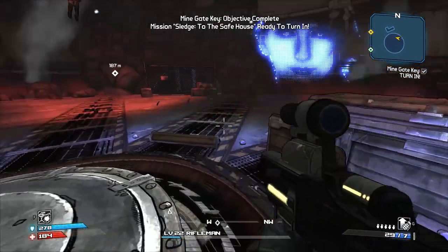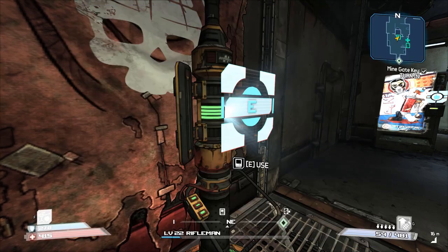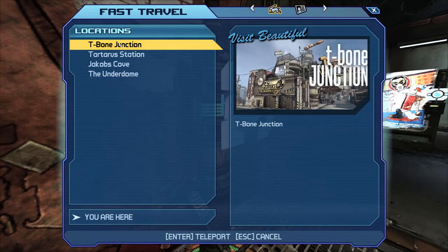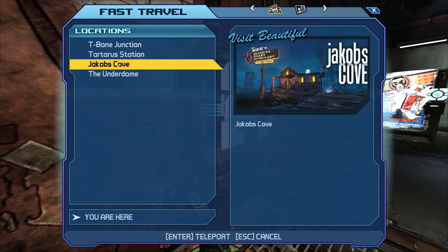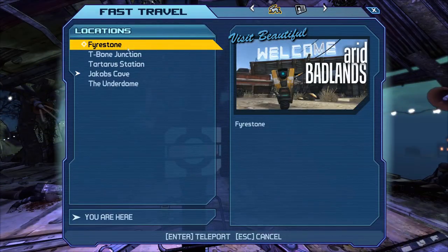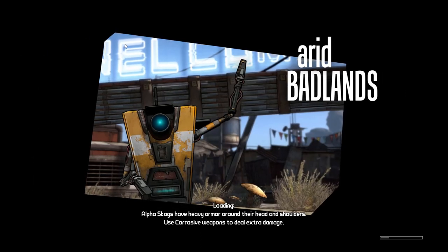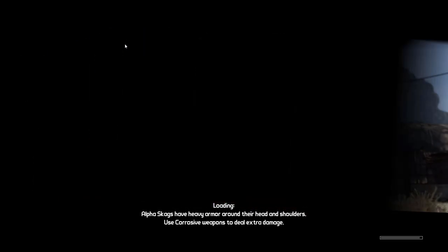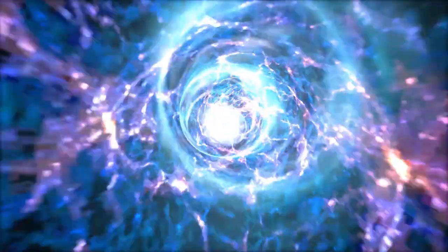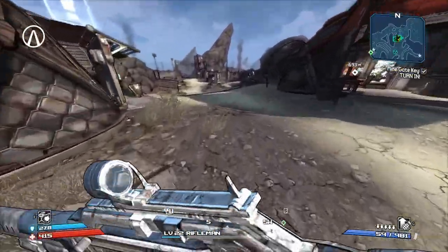We can go turn this in. Now that we're back here, we can do a little trick — you can go to somewhere you've already been so you don't have to watch a cutscene. We can go to Jacob's Cove. Now Firestone opens up because you have to get to the base game somehow. The only problem is you can only travel to Firestone, so it doesn't help if you need to go somewhere else, but for what we're doing right now it helps.